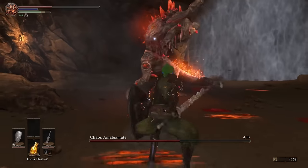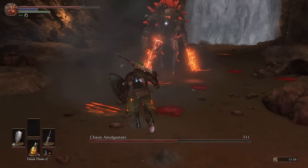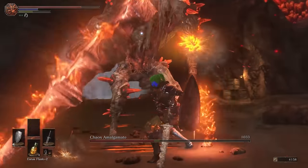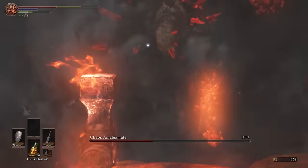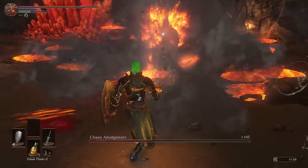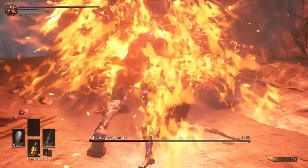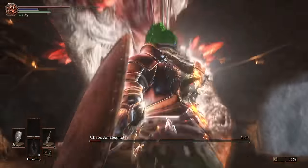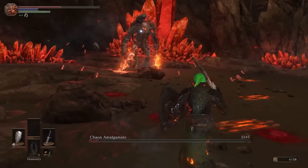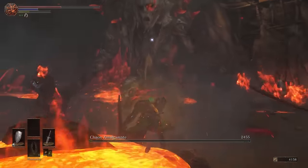That being said, despite this flare the boss's moveset ended up feeling very samey throughout the fight. It would constantly slam down its warpick as opposed to using its curved blade, and that slam made it very difficult to approach the boss from the front. With that same style of slam being used over and over again, it just started to feel repetitive. I needed a different type of move to break up the monotony. But now I just want to know more about those red crystals that were being mined — they clearly gave the boss fire-based abilities. Questions that need answers, Archthrones.